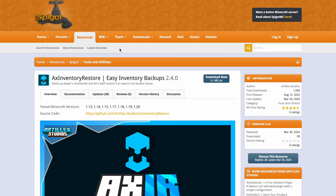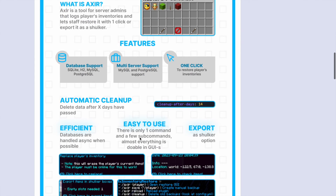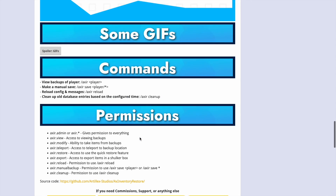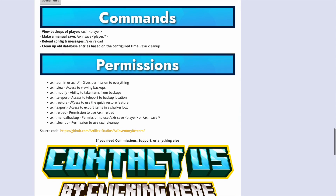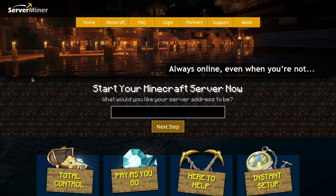Here we are on the Spigot page — you can see it's updated for 1.13 to 1.20. There is a wiki and Discord if you need further help from the developer. Overall it's a really well-made plugin and works fantastically. Down below are the permissions. But if you need a server to host it on, check out serverminer.com for the best and cheapest hosting around. That's it for me — subscribe, like, comment, and I'll see you next time.